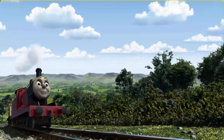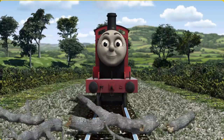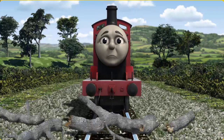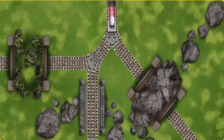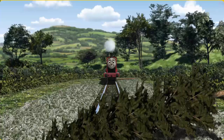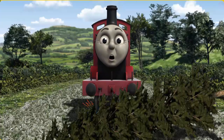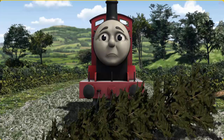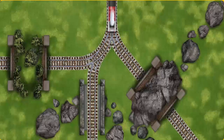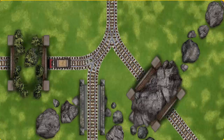James set out for Knappford Station. Suddenly, the tracks were blocked. James had to stop. He needed to go a different way. Show James the track that goes through the hill. James was on the wrong track. He needed to go a different way. Find the track that goes through the hill. Show James the track that goes through the hill.